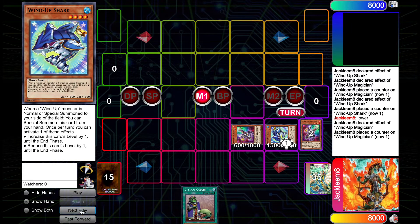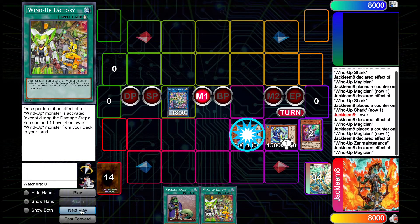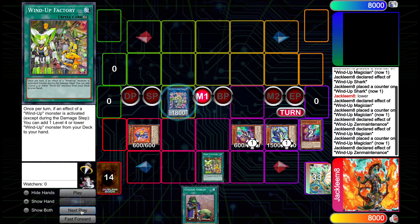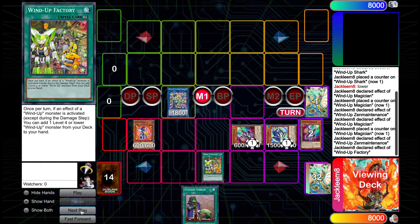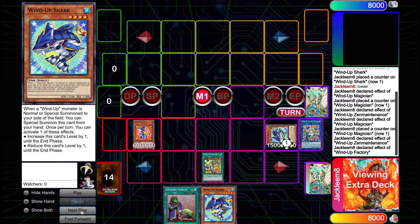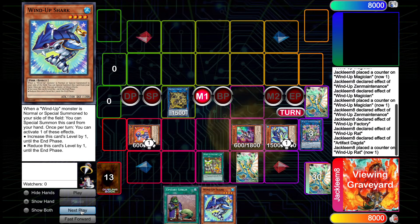We then use our two spent copies of Wind-Up Magician to go into Wind-Up Zemeity, triggering its effect to search Wind-Up Factory, and also triggering the remaining Wind-Up Magician to special summon another monster from the deck — here we summon a Rat. We then activate Wind-Up Factory and use Zemeity's effect to banish the Rat face down to special summon a new copy in attack mode so its effect is live. This triggers Wind-Up Factory, allowing us to search a Wind-Up Shark. We then use Magician and Zemeity to go into Dagda, just to make room on the board, then use Rat and Dagda in sequence, setting the Scythe and bringing back our copy of Magician from the graveyard.